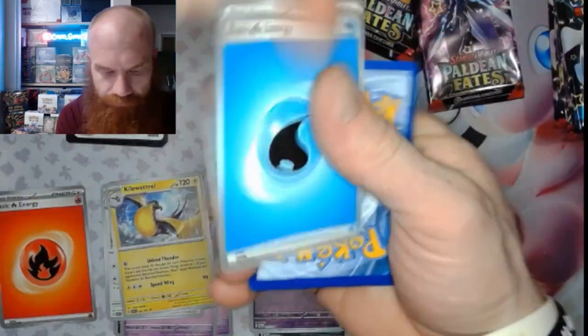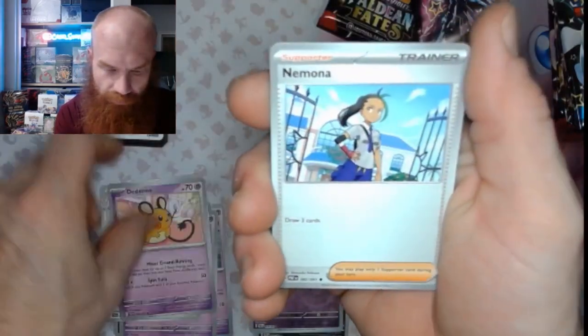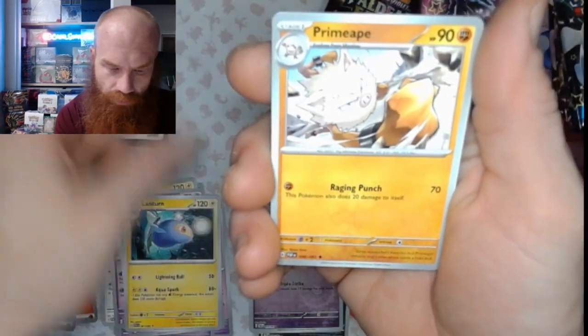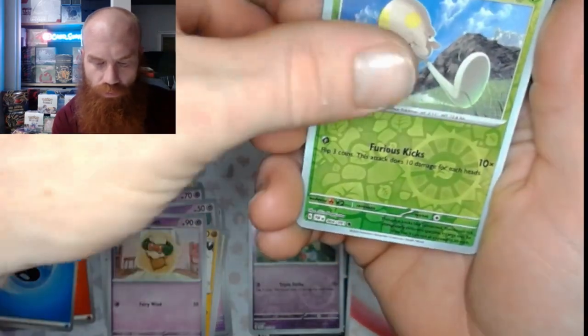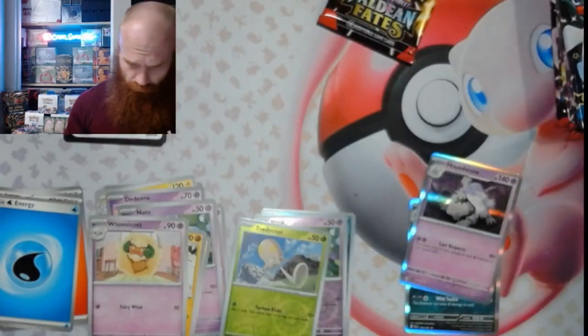Second one in — Water energy. We got Nymoen, Natu, a Rare Candy, Lanturn, Primeape, Whimsicott, Nymoen's Backpack on the reverse, Toad School on the reverse, and a Houndstone Holo — oh!